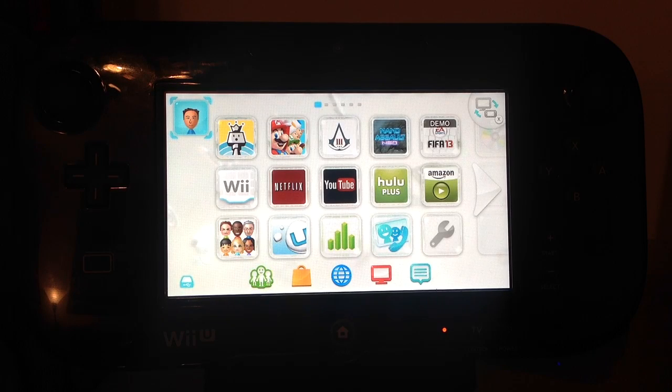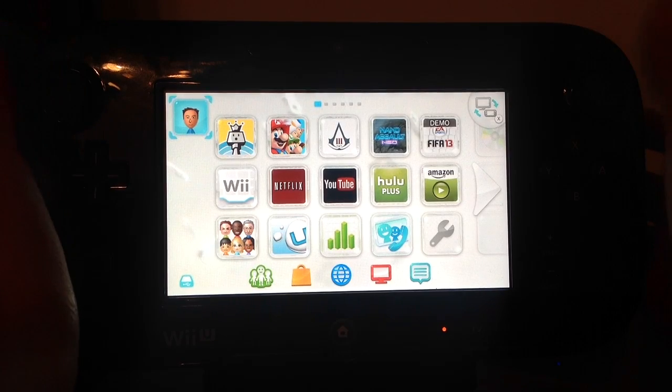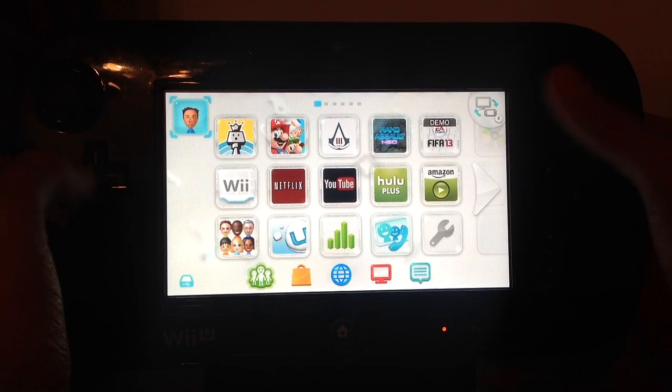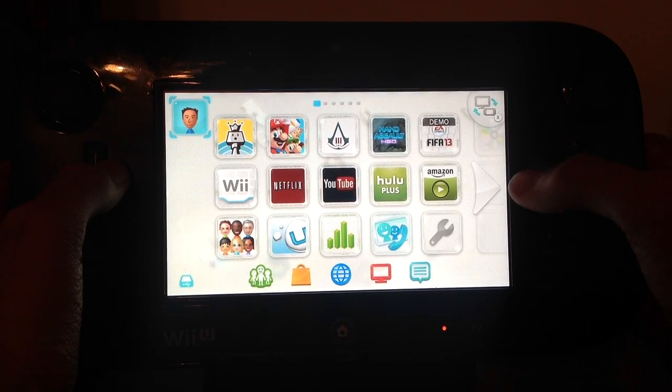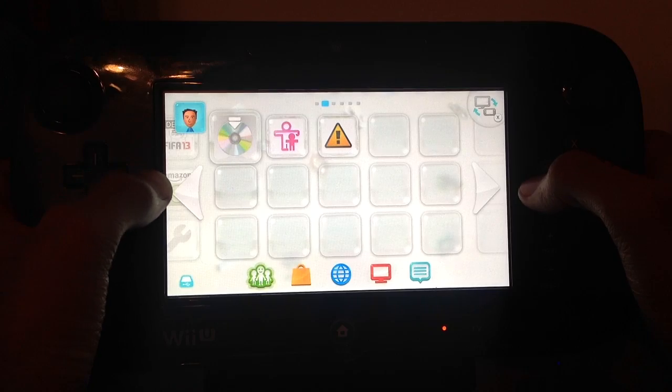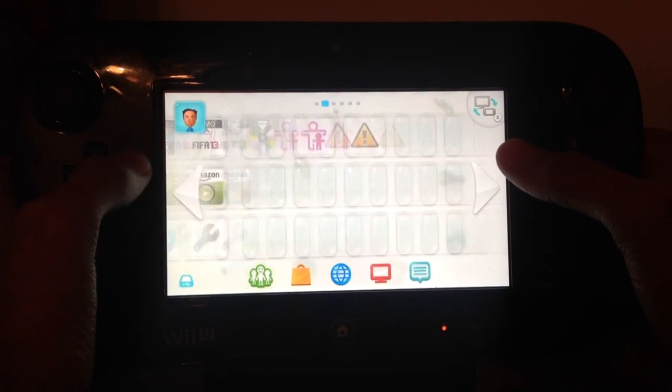I'm going to do this entirely on the GamePad, just because it's easier, and you can see everything on the GamePad anyways. So here's the Wii U GamePad, and this is what I have on my screen so far. As you can see, I've kind of moved over those icons there.